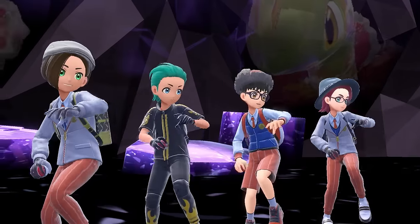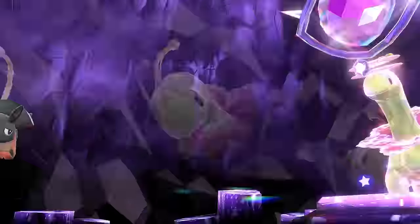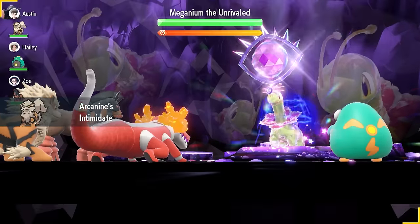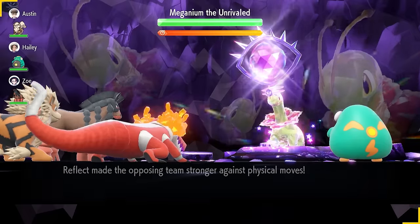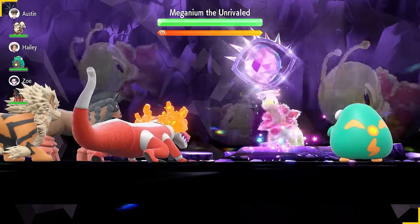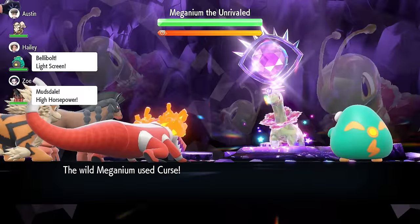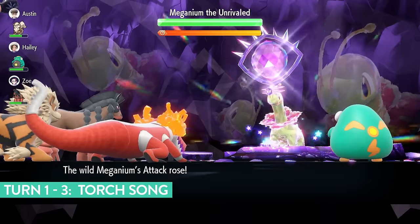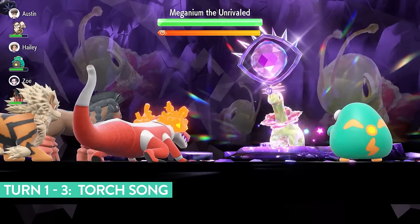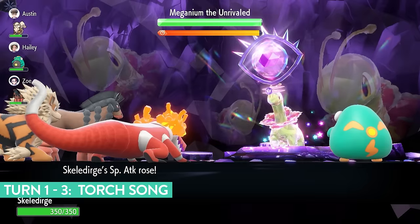When the raid begins against the Meganium, on turn zero it sets up Light Screen and Reflect before you can choose any options. These give a 1.5x boost to its physical and special defenses for five turns. So your attacking options won't do as much damage until the screens go away. On the first turn, lock in with Torch Song — we're chasing our Terastallization at this stage. Torch Song boosts our special attack by one stage each time we use it.